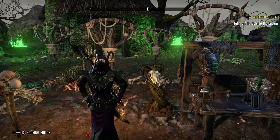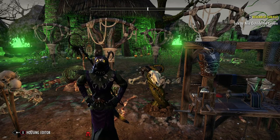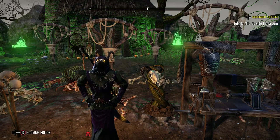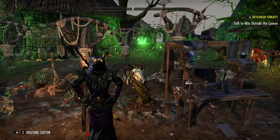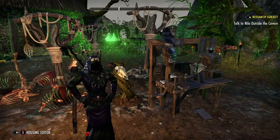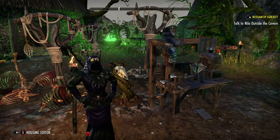Hey everybody, this is Joby and today it's still the Witches Festival 2019 for ESO. I wanted to do a video about the style pages. It's a really cool outfit — the Glimoral Weird style pages. They're not really motifs; you can't craft other armor with them, but you can wear them yourself.